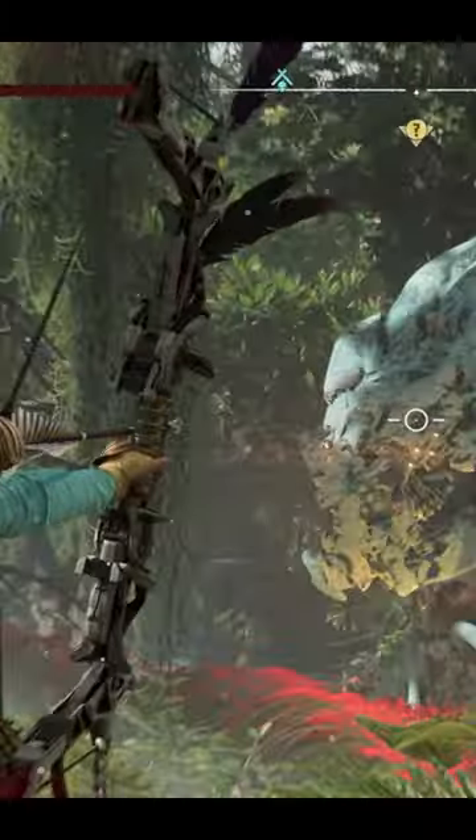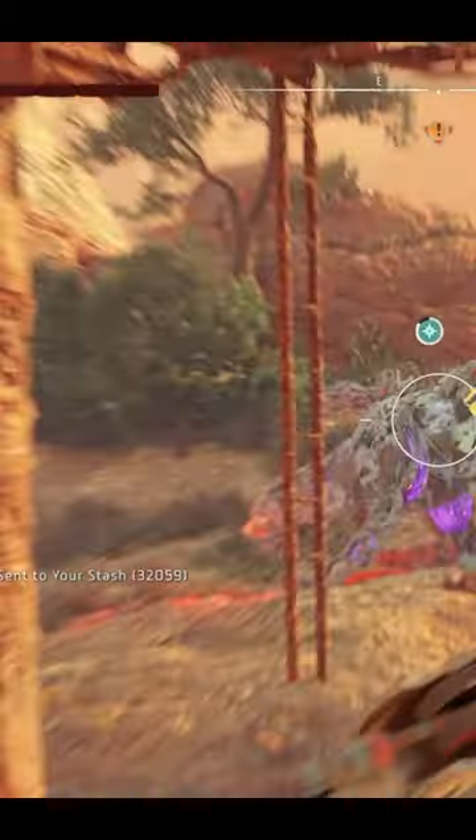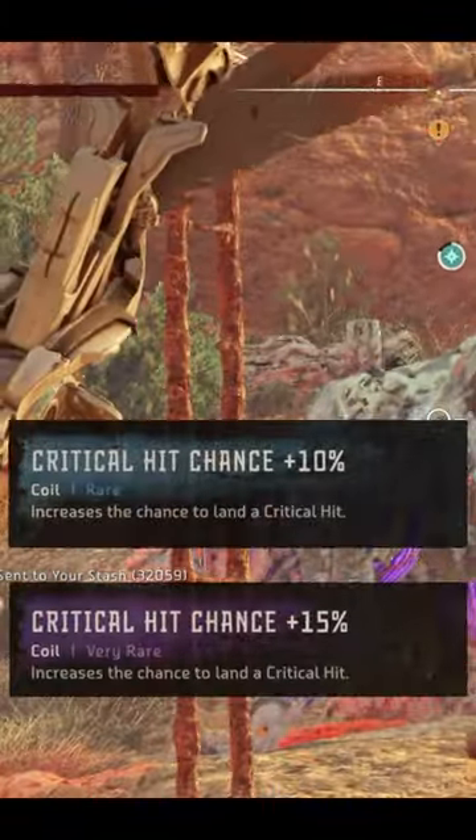But since critical hits only happen for sharpshot bows 5% of the time, we need to increase our chances of getting a critical hit. And the best way to do that is through coils, like the 10 or 15% critical hit chance coils.